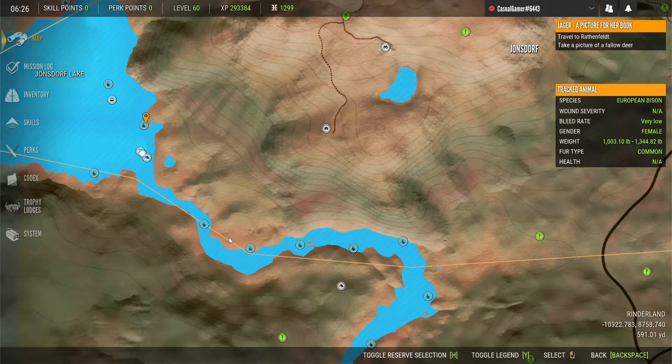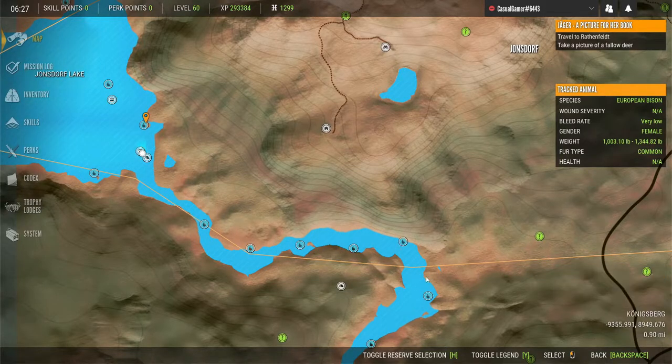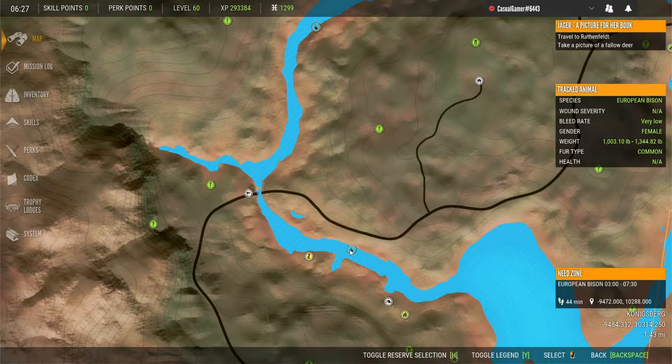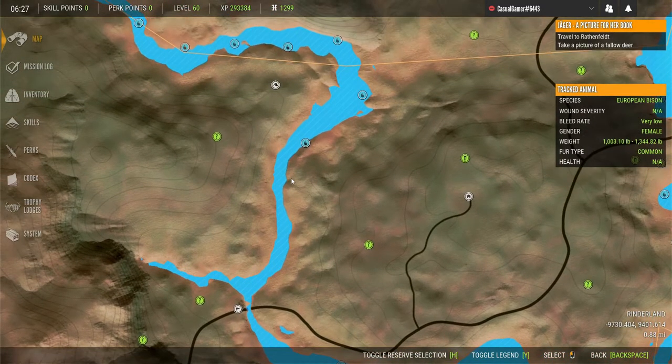This river system is also really good for both bison and red deer. I've got one, two, three, four, five, six, seven, eight drink zones, and I don't think I have them all. Finding drink zones on Hirschfelden is a lot more challenging than on other maps.